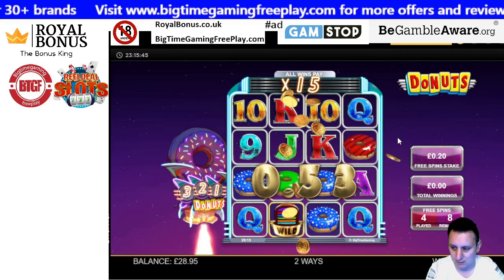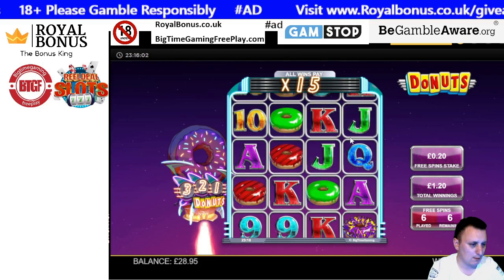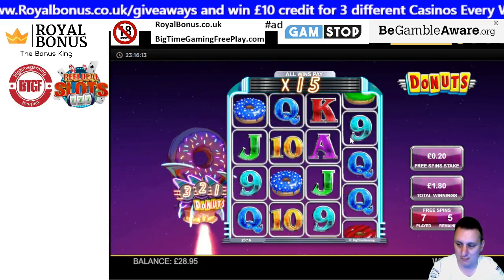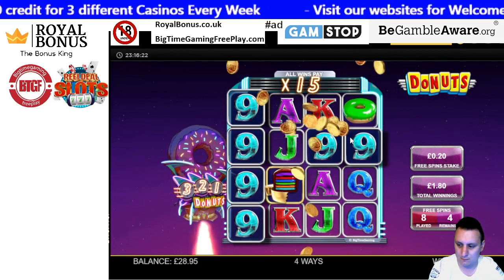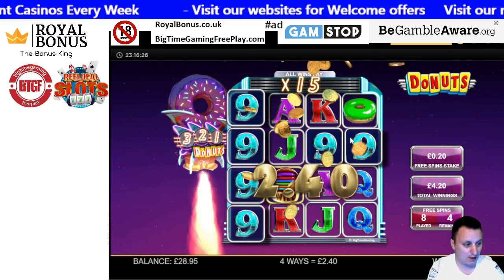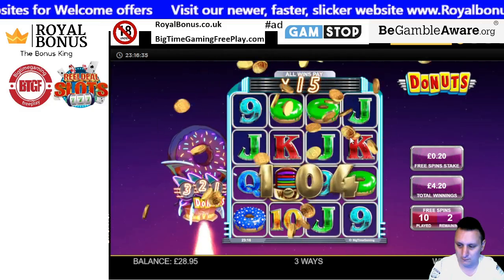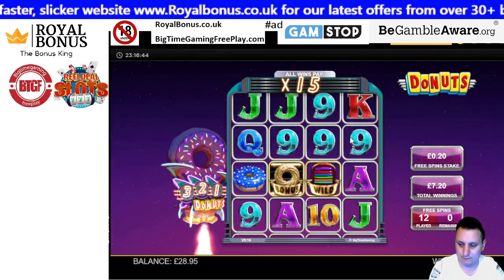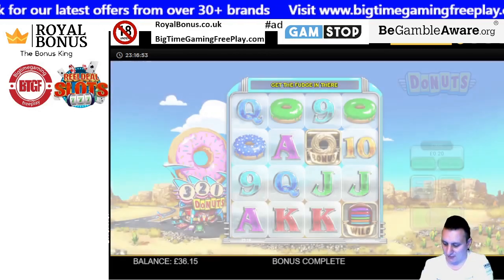Come on, get this multiplier up - anything above 20x. It just seems to be struggling. Sometimes you can tell when it struggles because it's always on the last spin getting slow spins. A chance of a re-trigger, but no. Nine spins, zero re-triggers. That's 2.40 - not even near the 12.64 average.